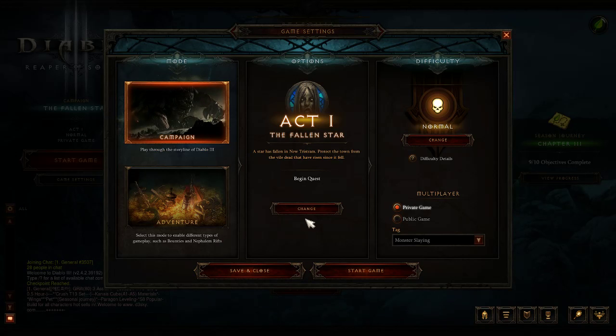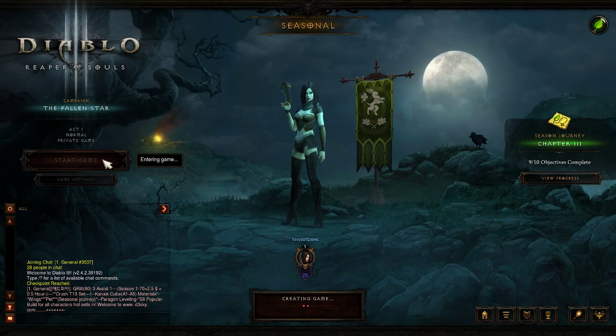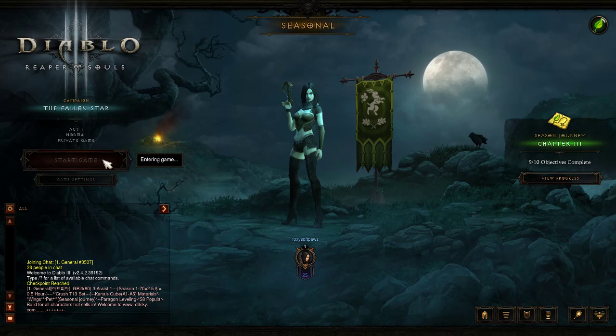Let's go Normal difficulty, Act 1, Fallen Star. Save and close and start game. You'll start off as a completely separate character and not unlocked anything, but once you get further into the game, you'll unlock it all.